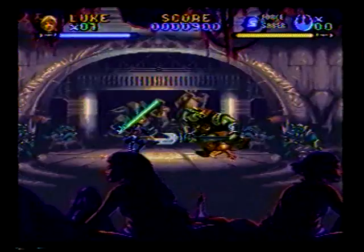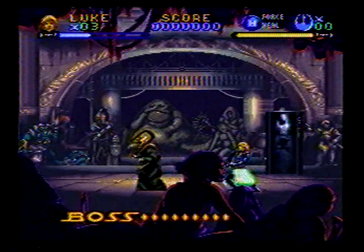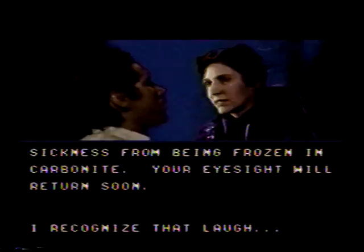Choose Luke once again for the third level. Make your way through the dark halls of Jabba's palace, watching for green pigs and opening grates in the floor. To beat Fortuna, the boss, swing at him with a lightsaber by pressing Y repeatedly. When he disappears, jump into wherever he appears next and resume your attack. Use the heal force power whenever needed.